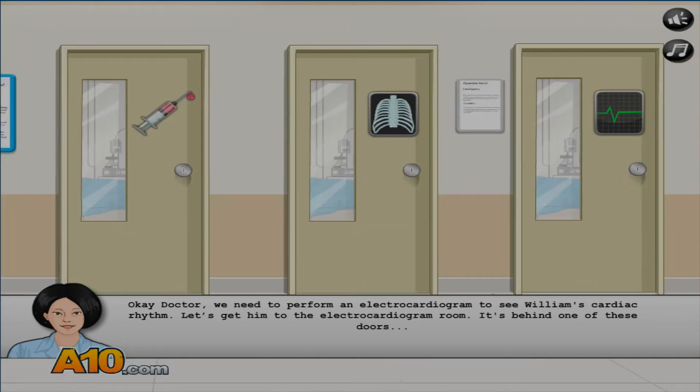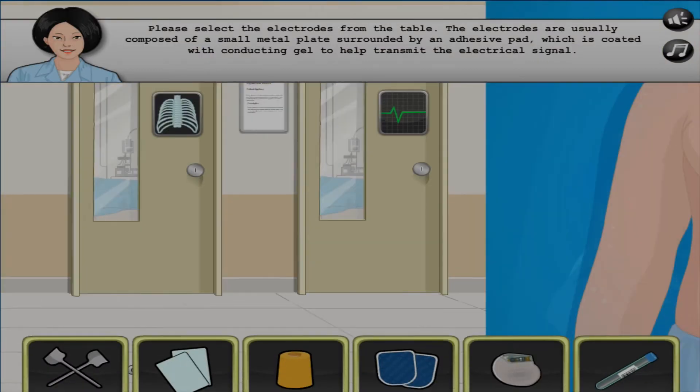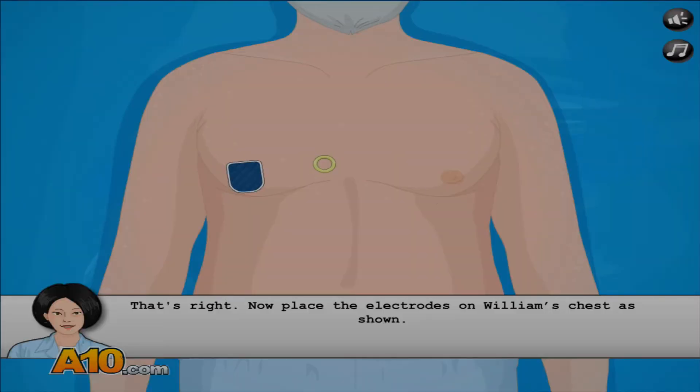Doctor, we need to perform an electrocardiogram to see William's cardiac rhythm. Let's get into the electrocardiogram room — it should be one of these doors. Please select the electrodes from the table. The electrodes are usually composed of a small metal plate run by an adhesive pad, which is coated with conducting gel to help transmit the electrical signal. Let's stick these on.